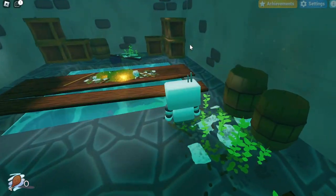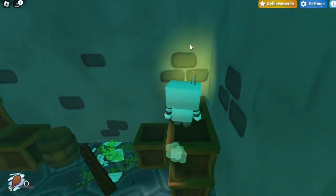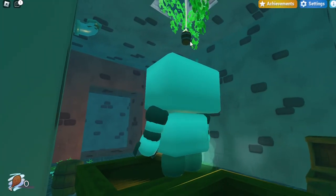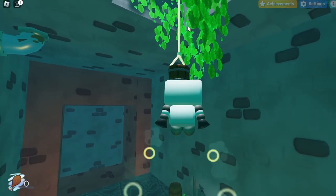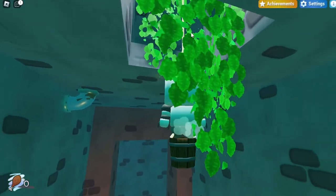Once you're in this room, you want to head over to the back of the room where there are these crates that you can stand on. Once you're on these crates, you want to jump up to that little bucket hanging from the top of the well — just double jump and hover and you're able to reach that bucket.